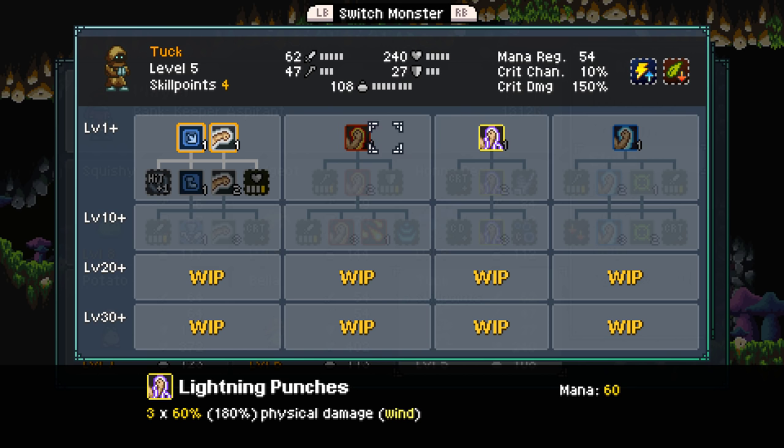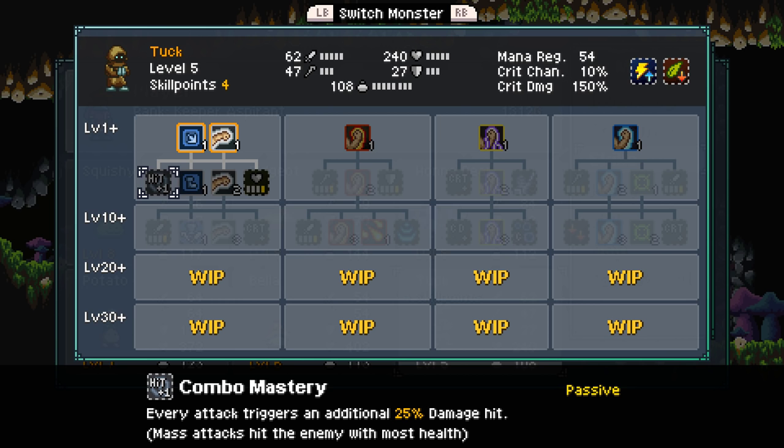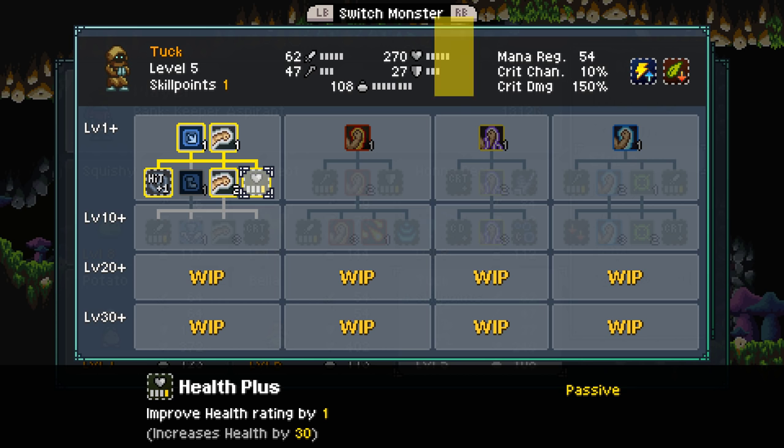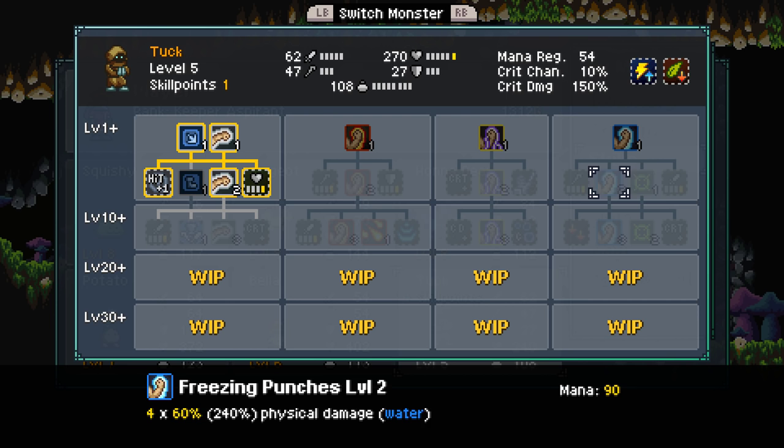Let's take a look at his skills. Fiery Punches, Lightning Punches, Freezing Punches. So what if we went the attack route with the Monk? Punch Combo 2, Hit plus one — we'll do that. Get him some health. We can get some defense or some crit. Heroism deals 3% increased damage for every buff on a monster — that's nice.